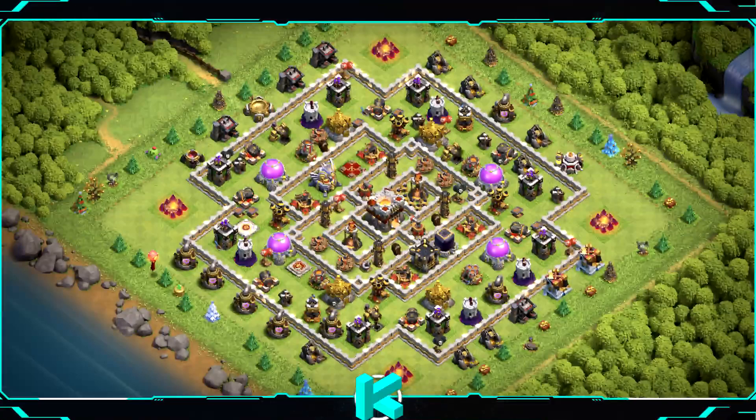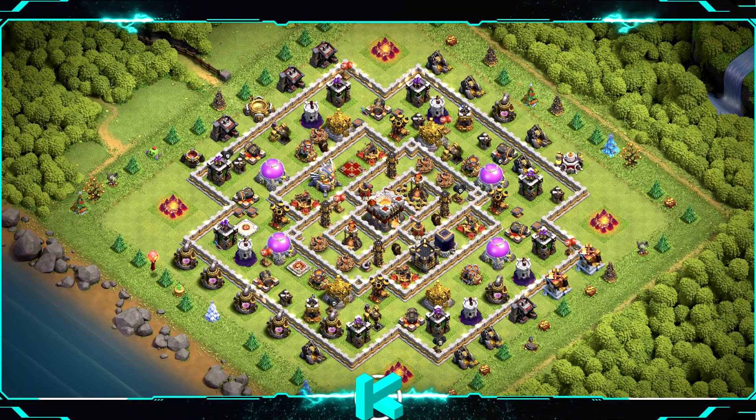Base number 13: popular ring base, can be used for everything you need — really good design. For clan castle troops use 1 baby dragon, 2 valkyries, and 9 archers.